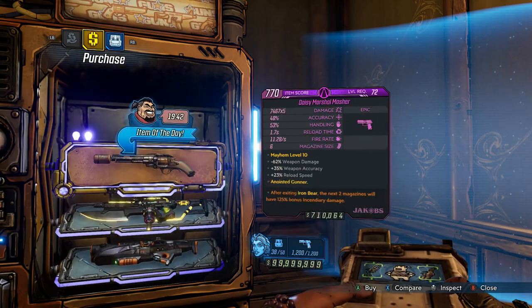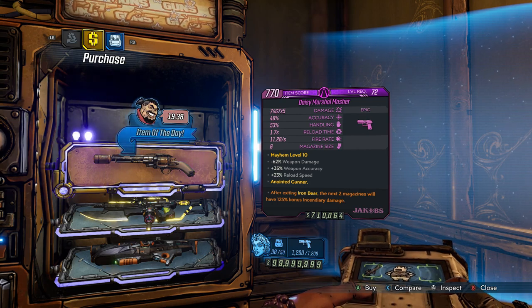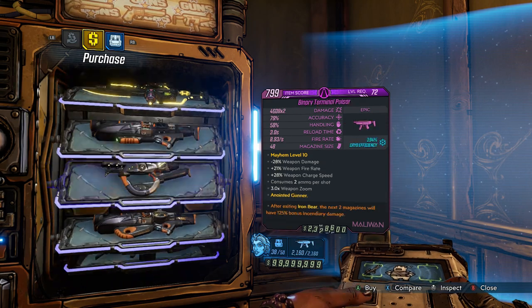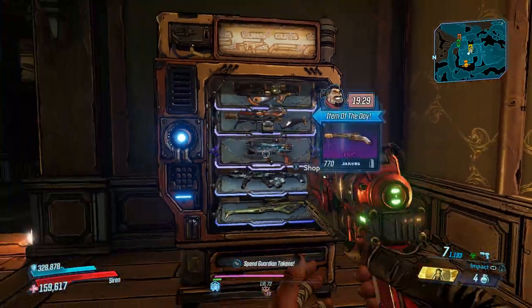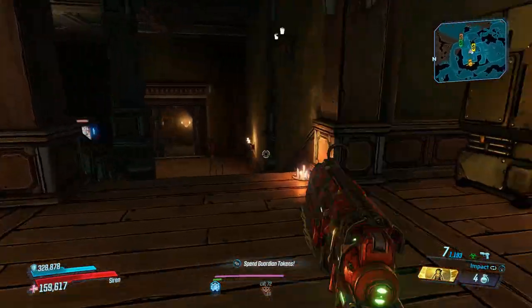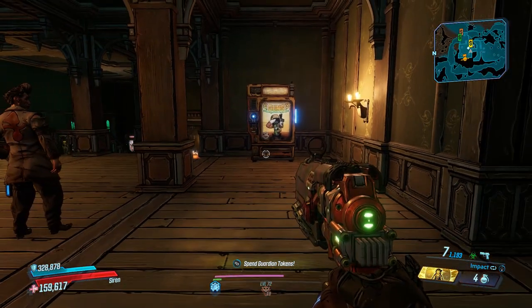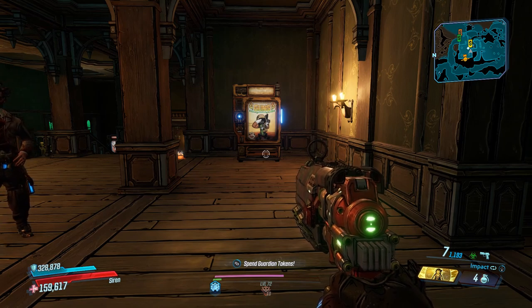See, at Mayhem level 10, this one does something like 30,000 to 40,000 damage, and this one does over 100,000 per shot, which is really nice. I'm going to prove that you can get legendaries from the vending machines in case you think I'm lying — I'll cut to a spot where I've gotten a legendary from a vending machine.